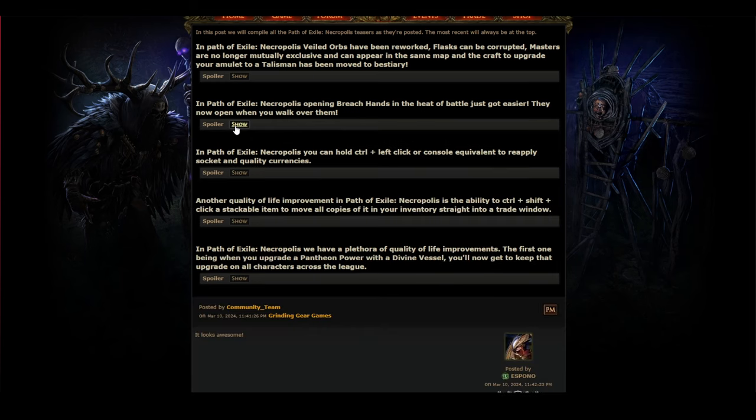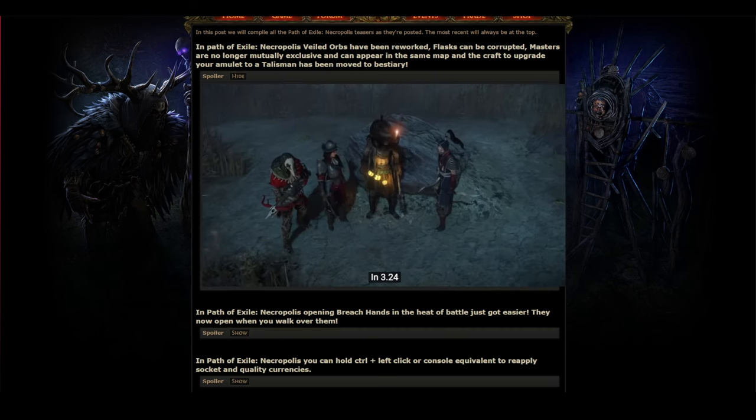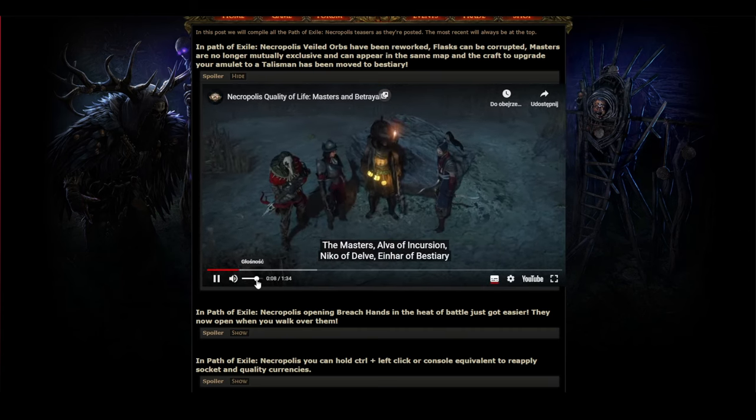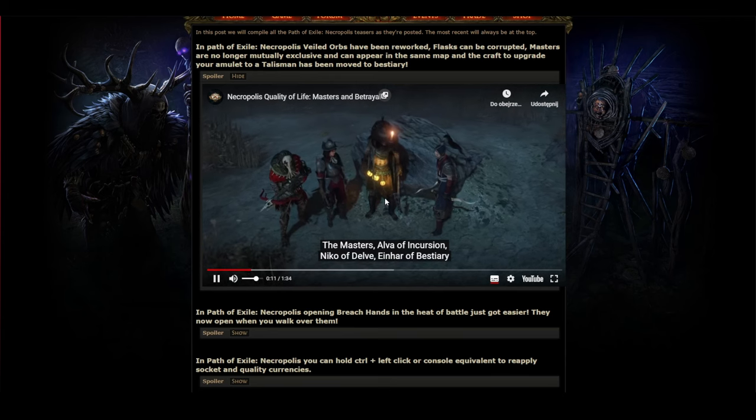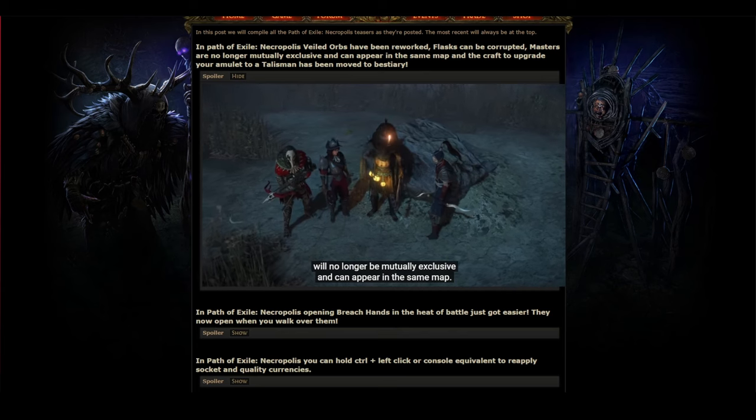The thing that motivated me the most is a veiled chaos orb change — necropolis veiled orbs have been reworked. Also, masters are no longer mutually exclusive and can appear in the same map. The craft to upgrade your amulet to a talisman has been moved to bestiary. In 3.24, Alva of Incursion, Niko of Delve, Einhar of Bestiary, and Jun of Betrayal will no longer be mutually exclusive.